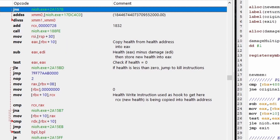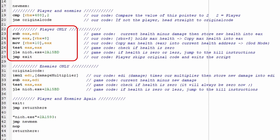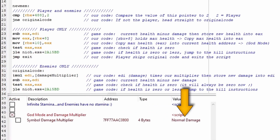Keep in mind, all this code will run when the player or an enemy takes damage, and since our scripted code is right in the middle of this, it will affect both the player and the enemies. So in this script, I'm using this reference to create two distinct paths — one for the player, where the value of max health is getting placed into the current health address, and one for the enemies, where the damage they receive is being multiplied by a symbol that we can control in the address list.